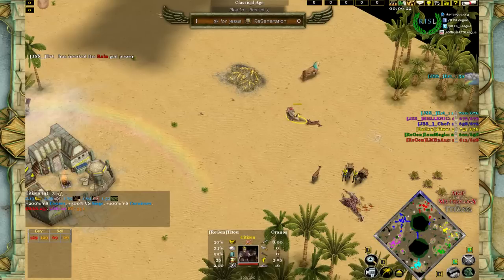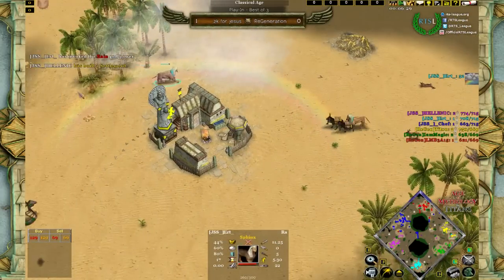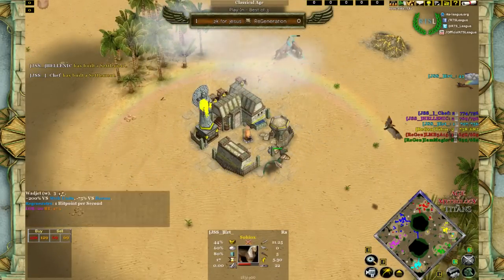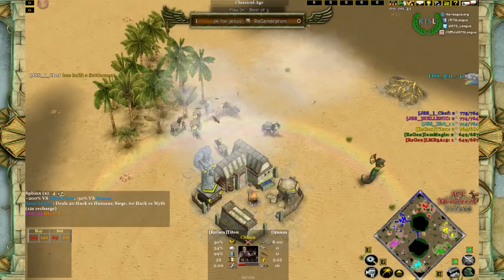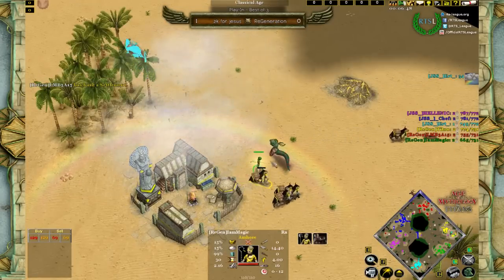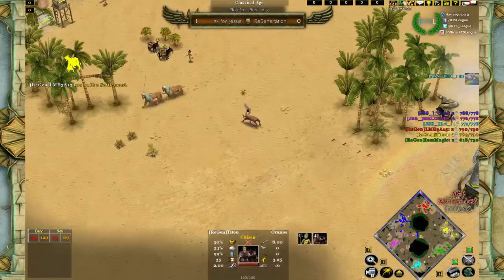Chef is going for a second TC as well, and it really does seem like Region aims to outboom all their opponents. T2 is being forced out of his position as Earth goes for some Sphinx raiding, which is a nice move. Magic tries to stop it with a budget unit together with the TC, but he'd better be careful — T2's Pharaoh will have to stick to position or the Willy will die.